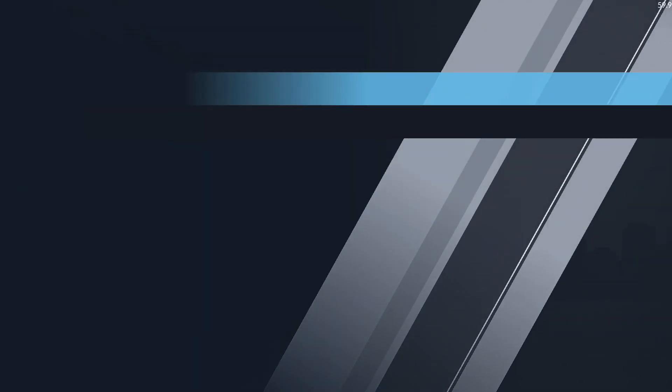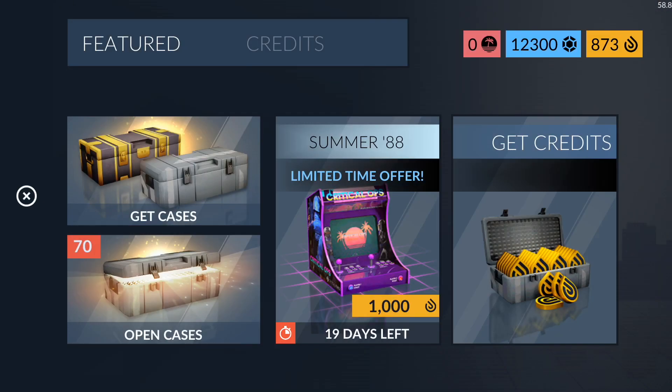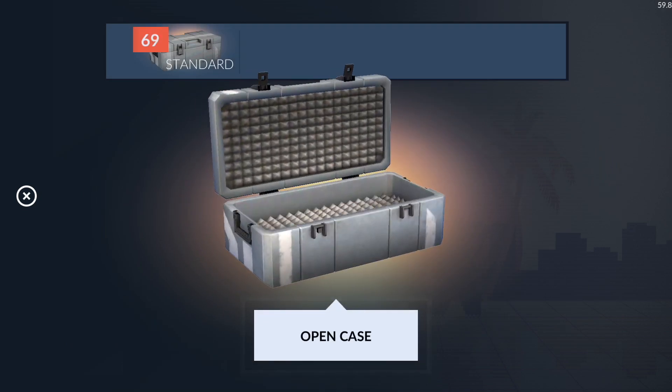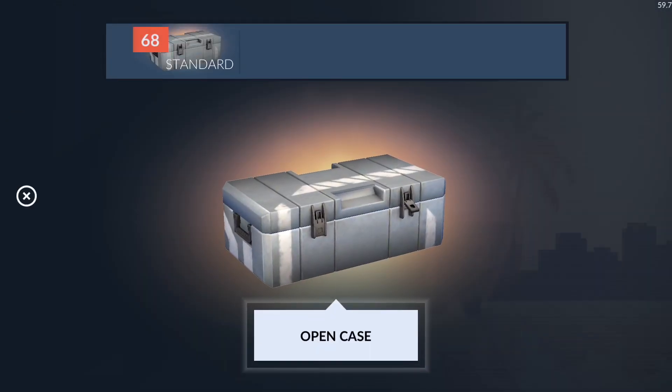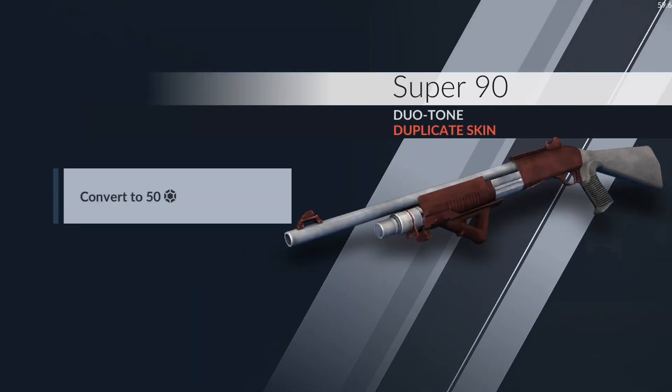First 10 cases already down and we're just getting low-tier stuff. I've opened so many cases that I'm pretty much going to get duplicates for everything. We're already at 1,200 duplicate credits. That's about 1,000 credits every 10 cases, so we should be kind of fine. I want to get above 20,000 so I can get a knife and also buy some of the skins. If not, I'll just buy maybe one — but if you want I'll buy both.